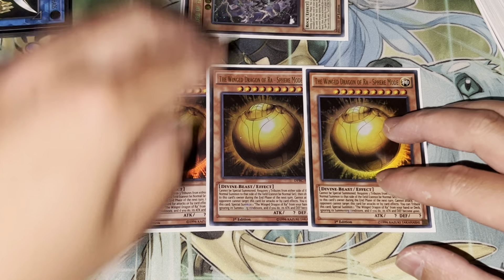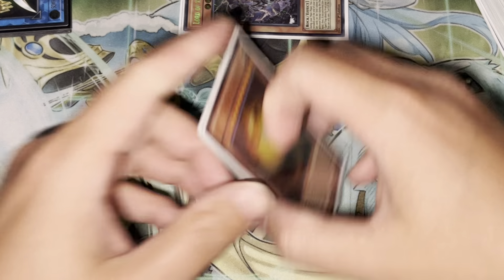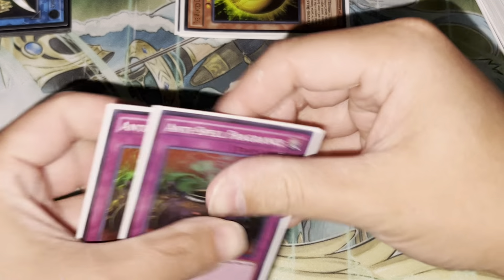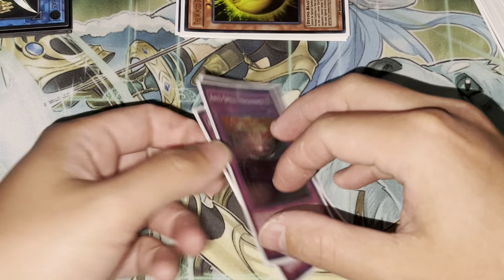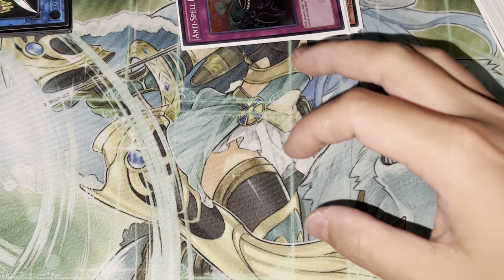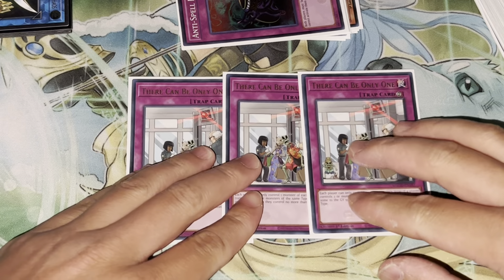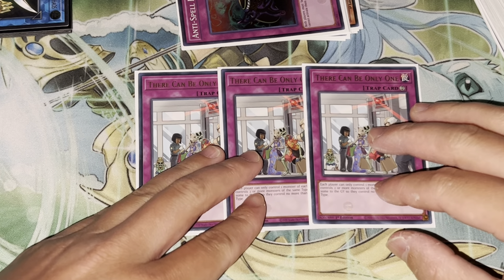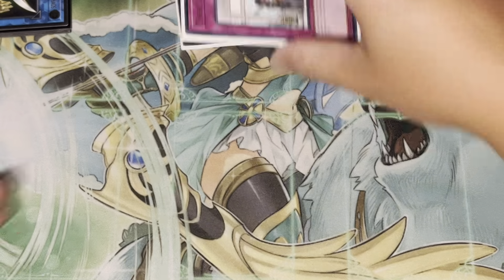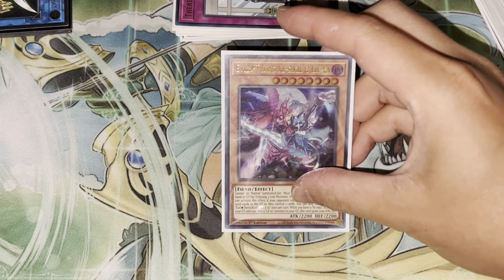We've got three Solid Strikes — just generically good traps. We've got two Punishment — again, generically good traps. And then more hand traps, because you have to play Imperm. Imperm is perfect because if you open Imperm with Arlequino, you can have that Imperm-faker type of setup going on. It's really impactful if you open that during your opponent's turn.